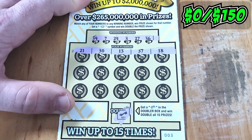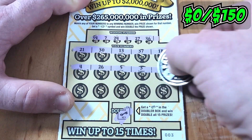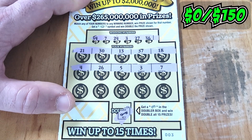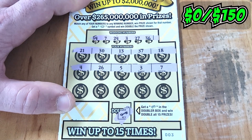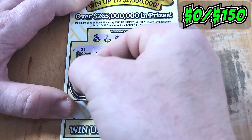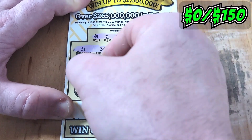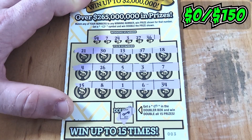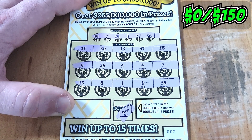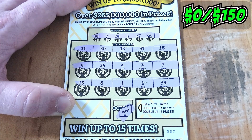That does not match any of our winning numbers. Row two — boom, we got one with a seven. We don't have a four, we don't have a 26, we don't have a five. But we do have a three and a seven on the second row. At least we got a win. Last row is a 15, 8, 1, 6, 34. That's another match. We have three matches thus far — a three, a seven, and a 34.